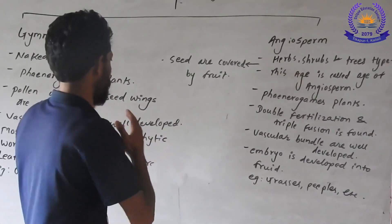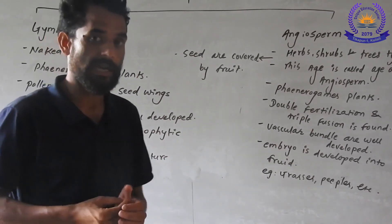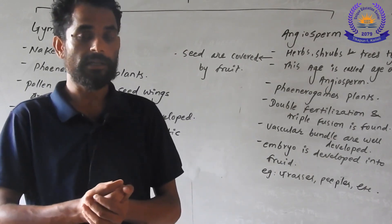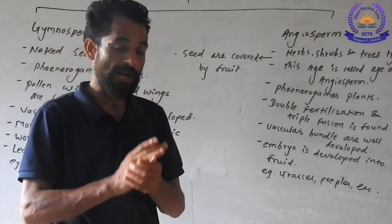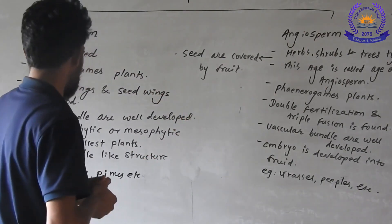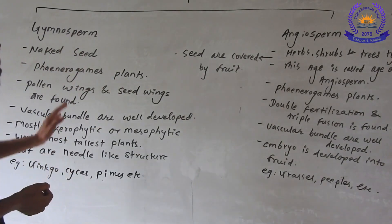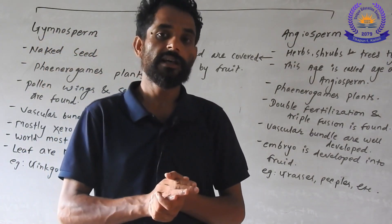The gymnosperm range includes various plant families. Key plant species are noted, and the gymnosperm cup of a market and garden section includes species such as Pinus and egg dunce.